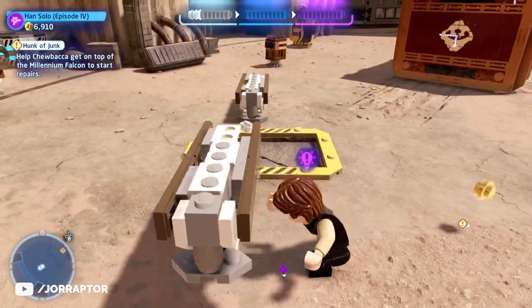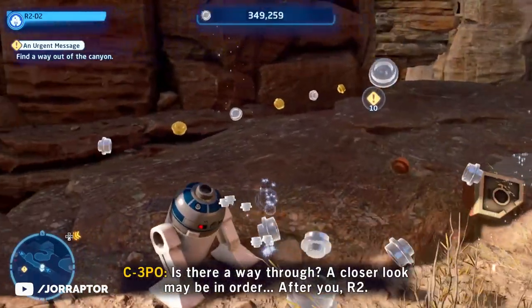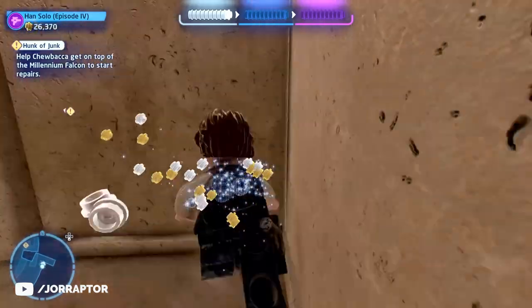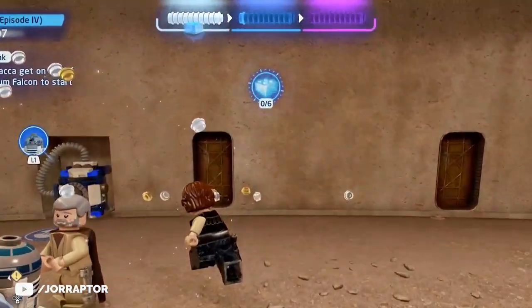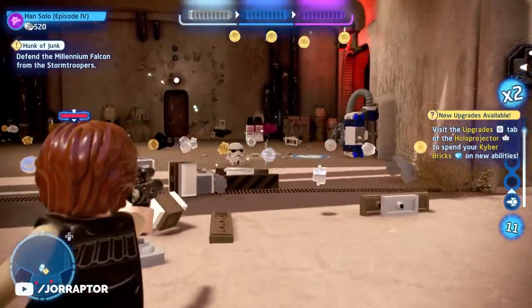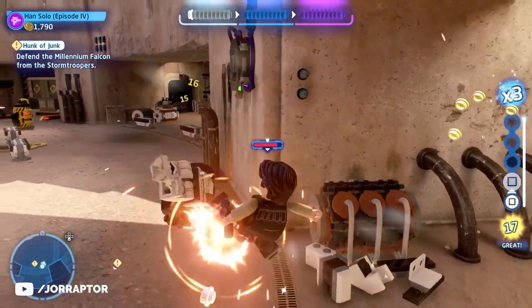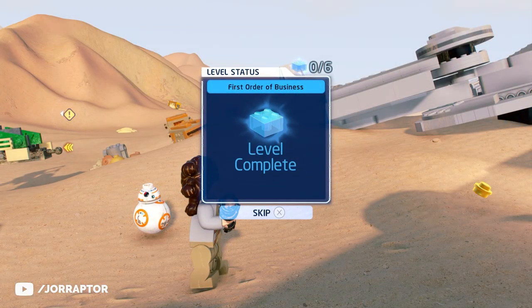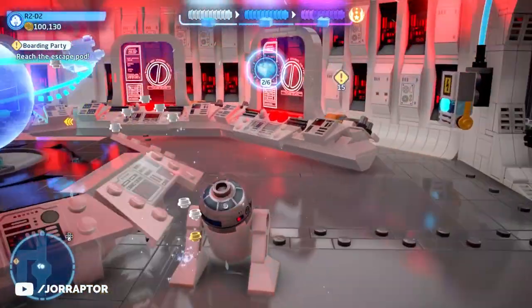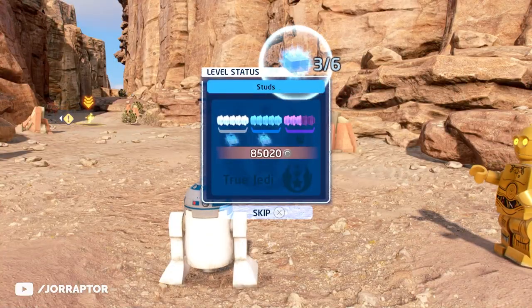Collecting studs is especially important during actual missions — you can tell you're in a mission by the stud counter visible at the top middle of your screen. The more you fill that bar by collecting studs, the more kyber bricks you receive at the end. Completing a mission gives you one kyber brick regardless, but for every third of the stud bar you fill, you earn an extra brick — so filling it completely gives you four bricks instead of one.